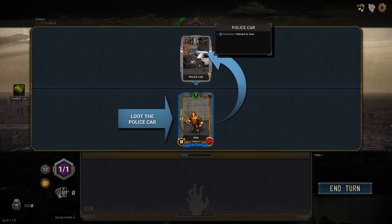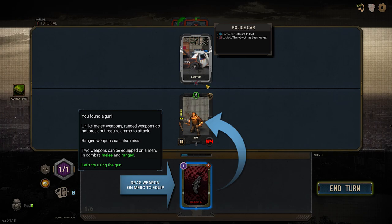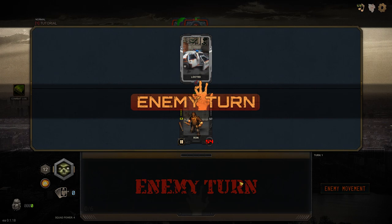There's a police car — this might actually be the starting weapon. We're going to loot that. We got a snubby — our first ranged weapon. This gun is a ranged one as opposed to my melee weapon. We equip that as well. We can equip two things at the same time when it comes to weapons — a melee one and a ranged one — which is really cool. We can toggle between them with right-click.